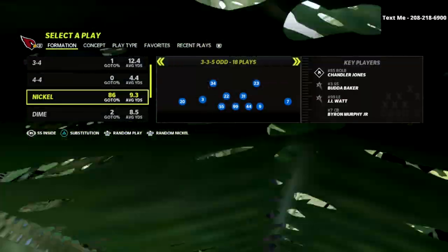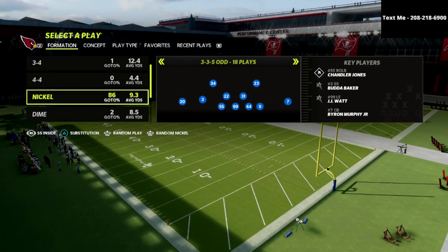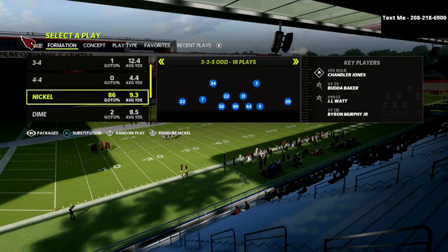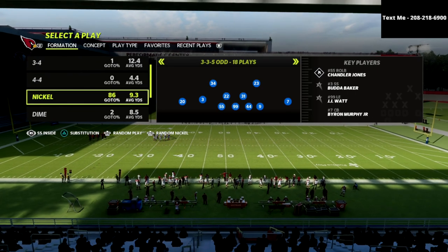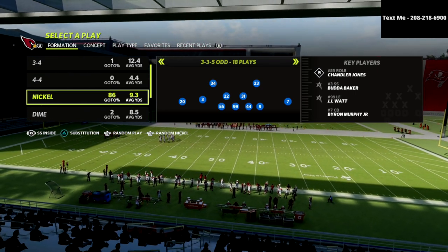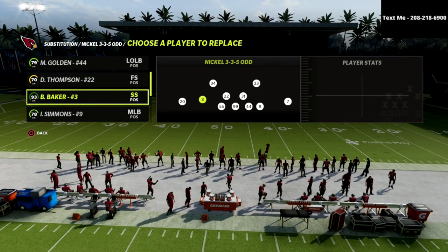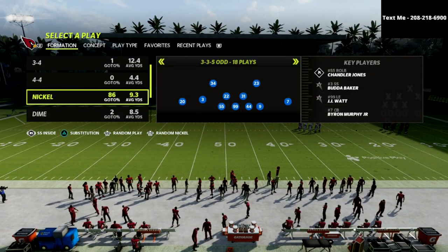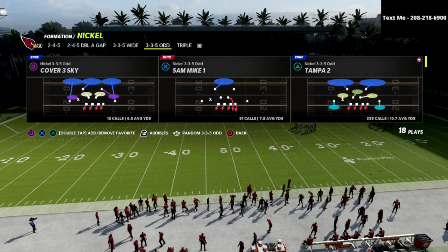If you take a look here at the bottom left-hand corner of the Play Call menu, you're going to see this little thing here that says packages. If I flick the joystick to the left one time, that's going to bring up the strong safety inside package. And what that does is it puts a safety here at the nickel corner. You can feel free to sub him out if you want to, but you don't have to.